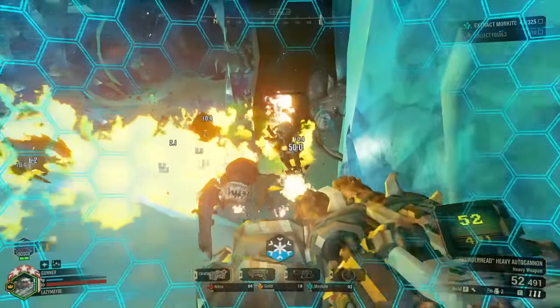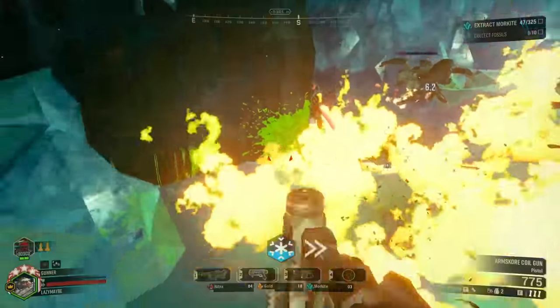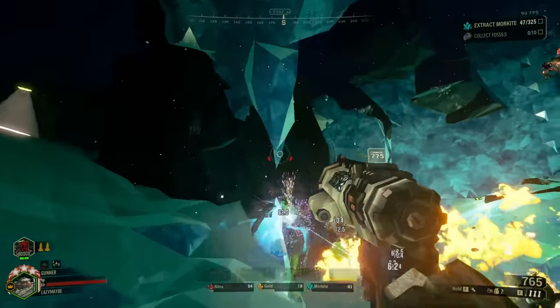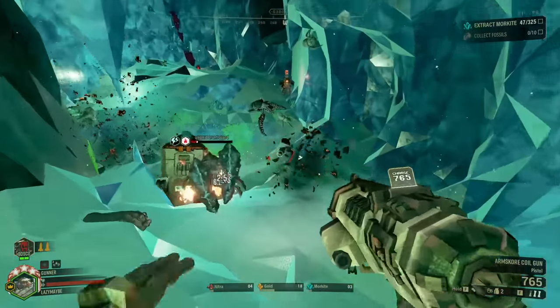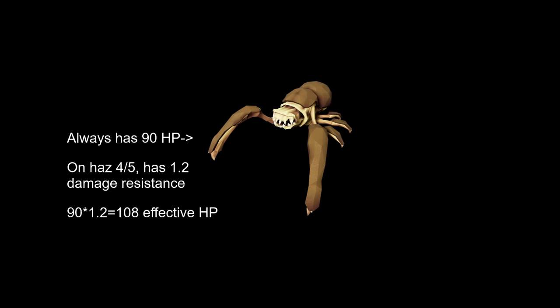The reason this happens is that creatures get damage resistance based on hazard level, which for large creatures increases further based on the number of players in the game. The actual HP numbers of enemies never change, so while people will say grunts have 108 HP on hazard 4 and 5, a grunt really always has 90 max HP.